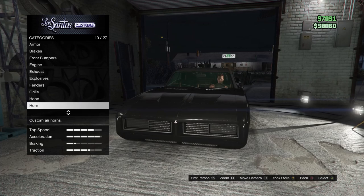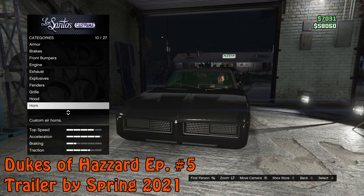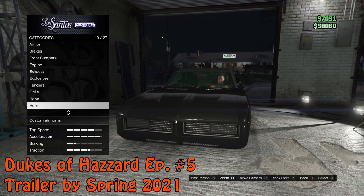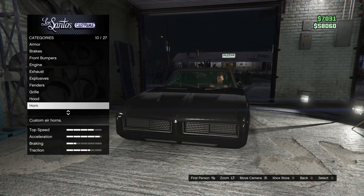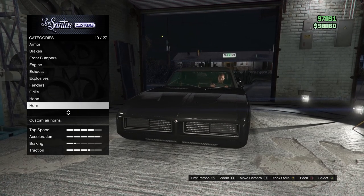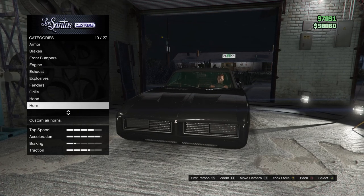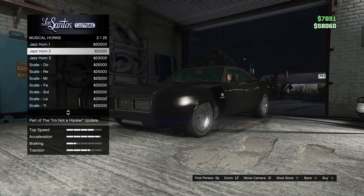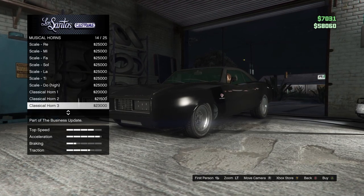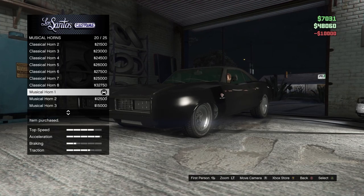I genuinely wish I would have had this car when I shot Dukes of Hazzard 5, because then I could have used it and it would look more accurate. My comment section is going to be filled with comments like, 'why didn't you use the Imponte Beater Dukes?' Well, because it wasn't out yet when I made the video — we shot all of Dukes of Hazzard 5 throughout January, February, and March. Horn — you go to Musical Horns and then go all the way down to Musical Horn 1, because that's the General Lee's horn.